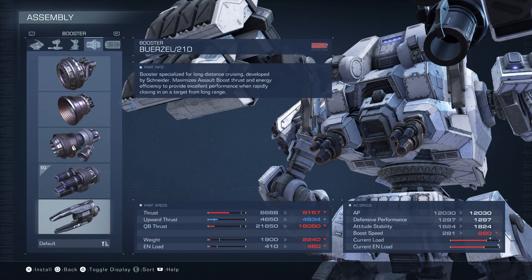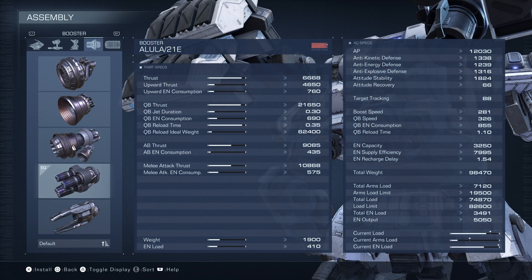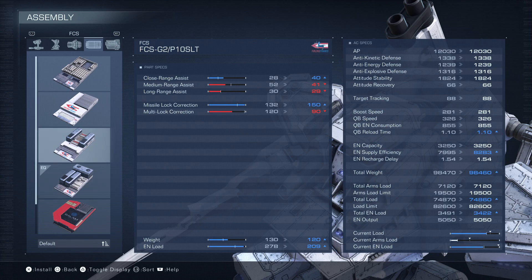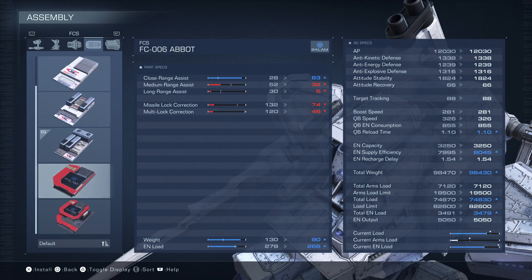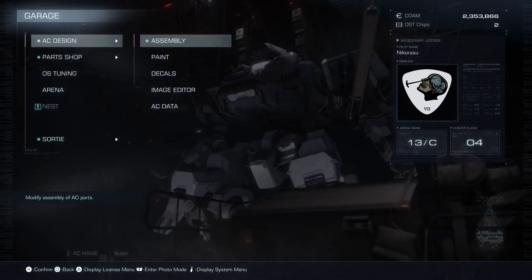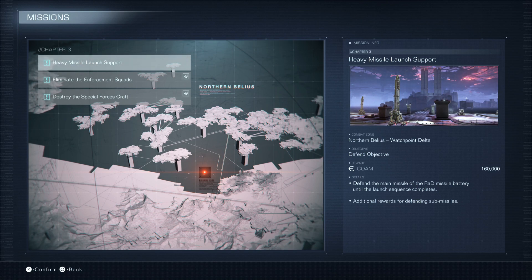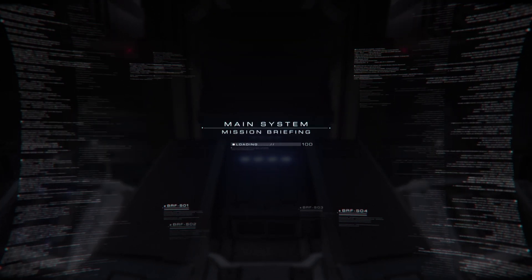I'm gonna leave these as is - I do like this one. Switched the FCS out for medium-to-long range assist. I actually have worse missile lock correction now but multi-lock correction is better, mainly because of the medium-to-long range assist. We're rocking two laser rifles, and the next mission seems to be a defensive one - defend the RAD missile battery until the launch sequence completes. I'll try it with the laser rifles; if it doesn't work, we'll switch back to the Gatling guns. Let's go.